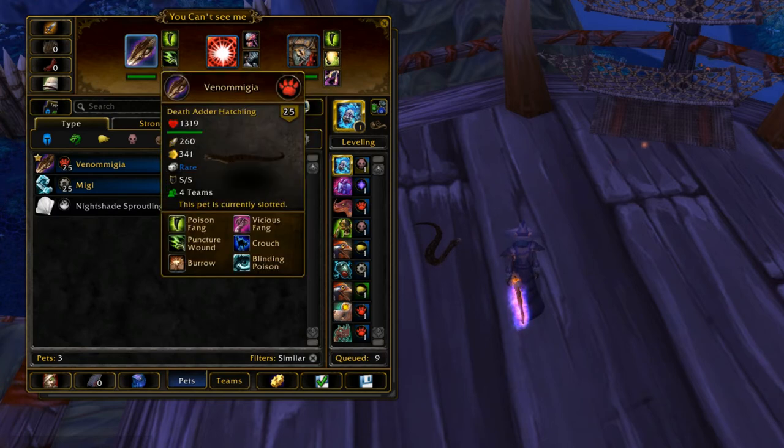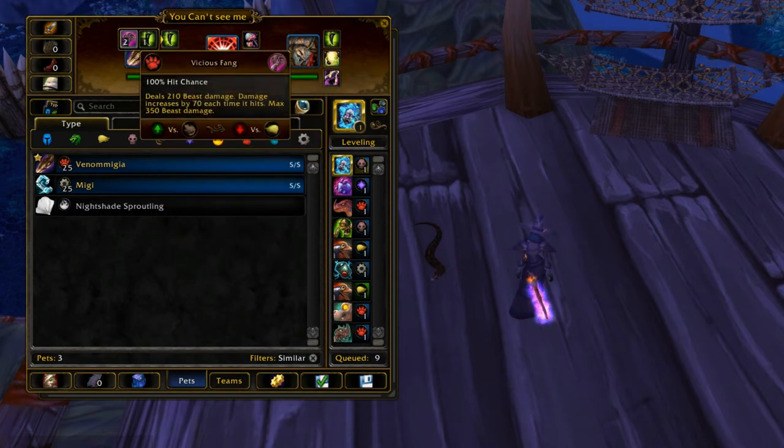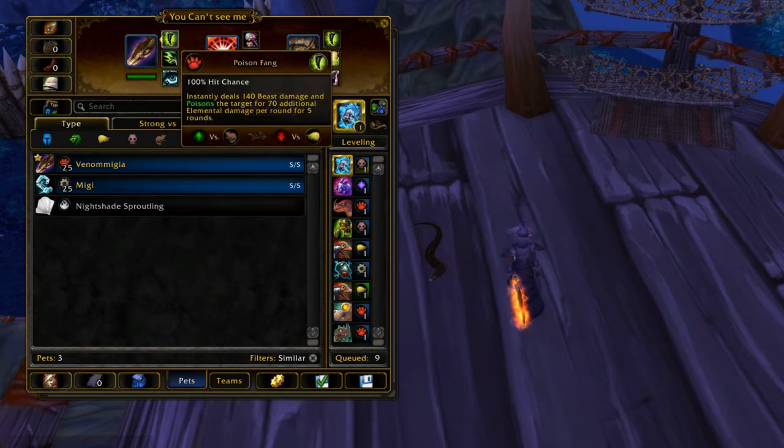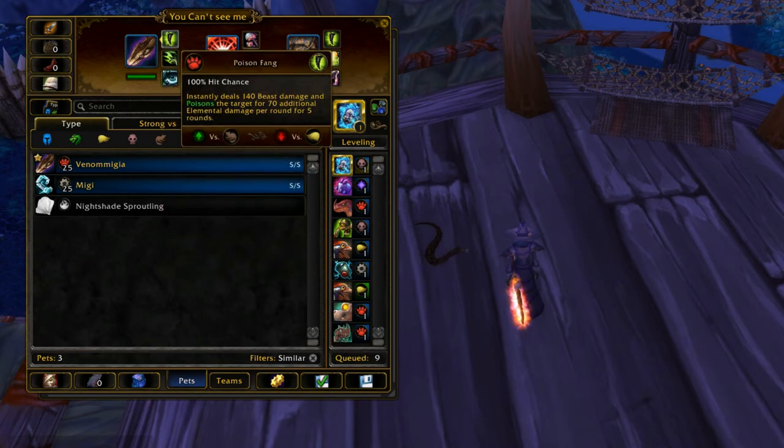You can either switch out your Death Adder, which is advisable, because without Blinding Poison or Puncture Wound up he's not the best pet — all he can do is basically spam a dot over and over. Unless you want to take Vicious Fang, which I don't recommend. Because your opponent will switch around a lot with Death Adder out, so if you can dot a whole bunch of pets up, that's really good — the dot does do some decent damage over time since it lasts five turns and does 70 damage every turn.